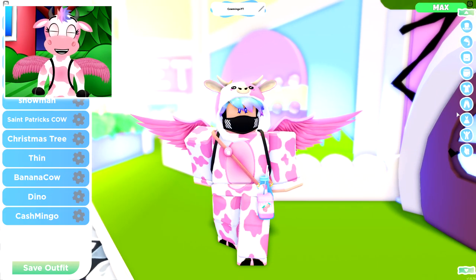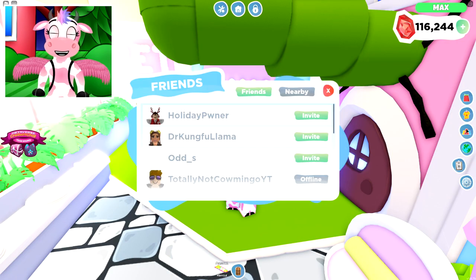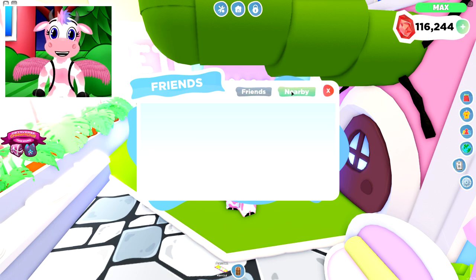Next is your clothing menu with all your saved in-game outfits, and on the other side, all your different hat options. Below that is the friends menu, showing all your current Roblox friends. If a friend is in-game, the invite button becomes a teleport button so you can jump to them anywhere on the map. There's also the nearby button, which shows friends in the same server at the top and all other players below — you can friend people or teleport to friends from here too.